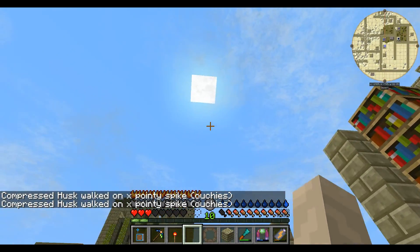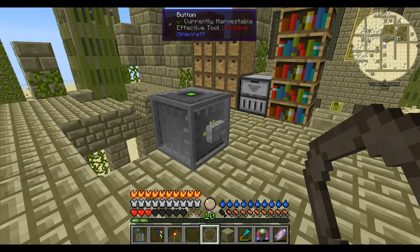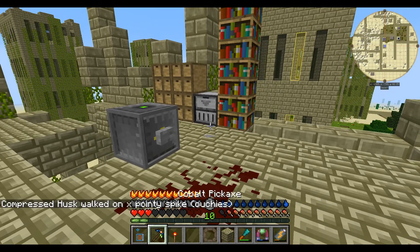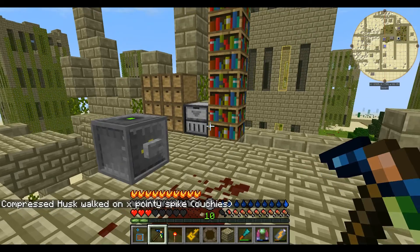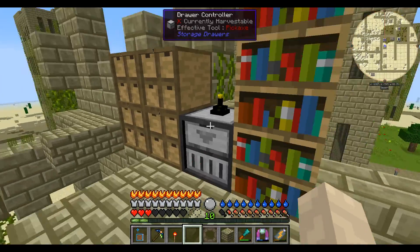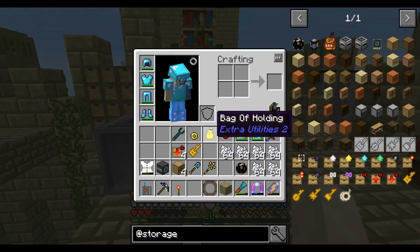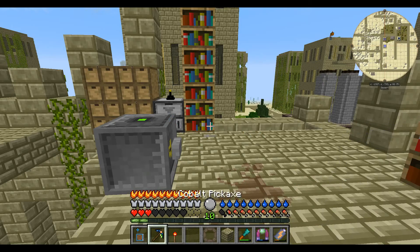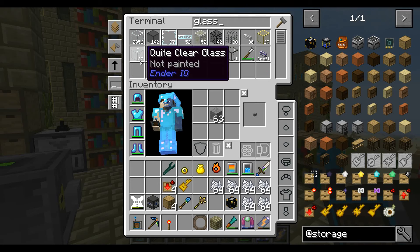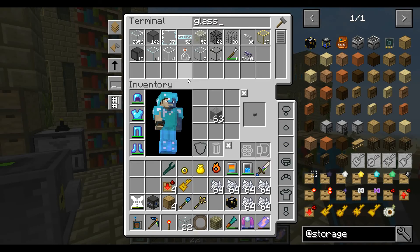That should be it — yep, it's getting power nicely. If I press this — cool! I didn't know it would travel all over like that. Now if I had some building blocks I could do some stuff. Let's lock this and then I can put the advanced item collector there, so it'll collect the dyes shooting out of this thing. I need some clear glass so we can see what's going on in there.